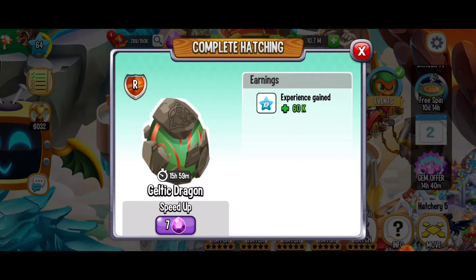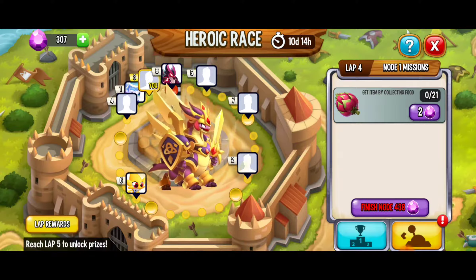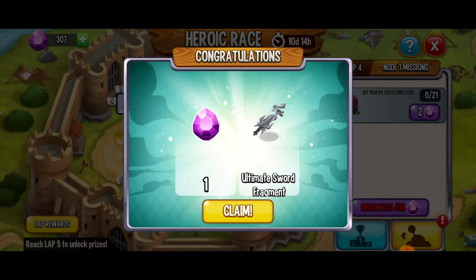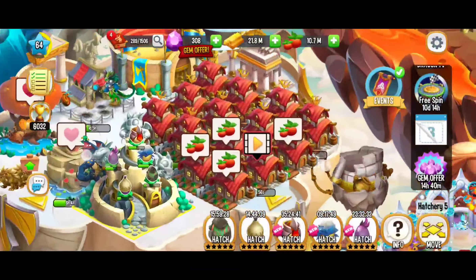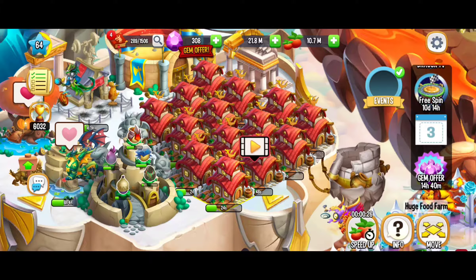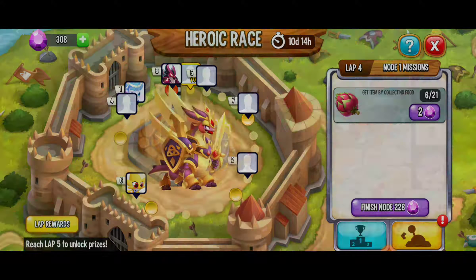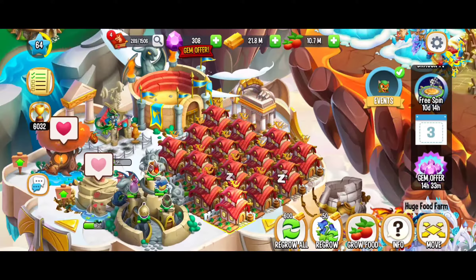Now we've got to collect 21 of the pomegranates. I probably shouldn't have set that 30-minute food there, because now I've only got 4 farms to work with — whoops. Not the end of the world, but I think I'm going to go watch a couple ads and speed up these berry bushels so we have more farms to get the food from. We've got a couple dragonfruits — we're at 6 out of 21. I watched a couple of videos to fast-forward those food times and set them all to 30 seconds. We're at 9 out of 21, so we're doing pretty good.